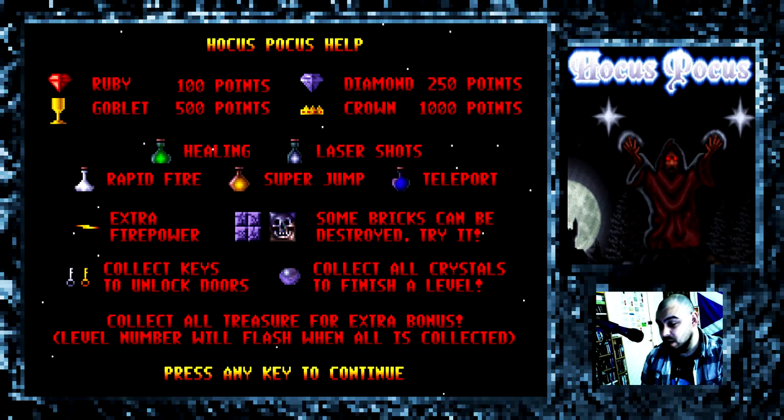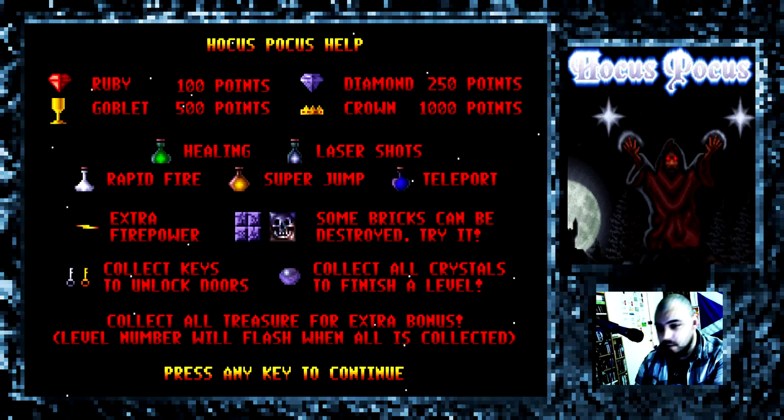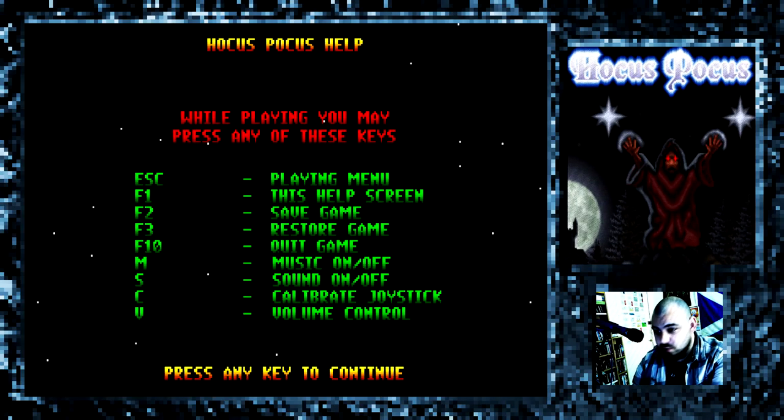Once you've collected all the crystals, no matter what order you get them in, you've finished the level and you'll move on to the next one. You get bonus points for collecting all the treasure, and also for completing the level within a certain time. I'm not going to focus too much on that, but I'll try and get as much of the treasure as I can. There's usually a secret treasure room in every level, so I'll try my best to find those. And you can play with the Gravis gamepad as well, but we're just going to play with the keyboard.